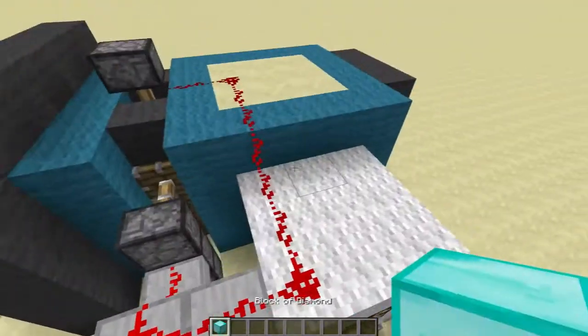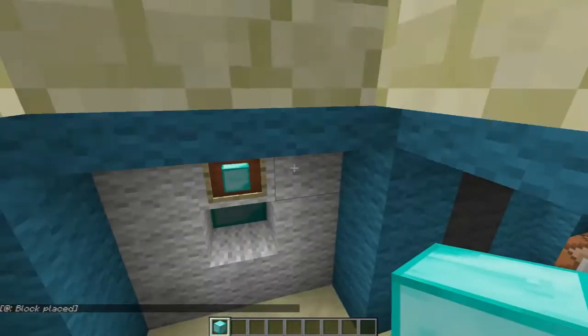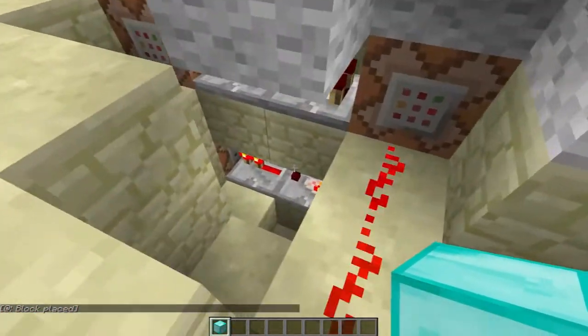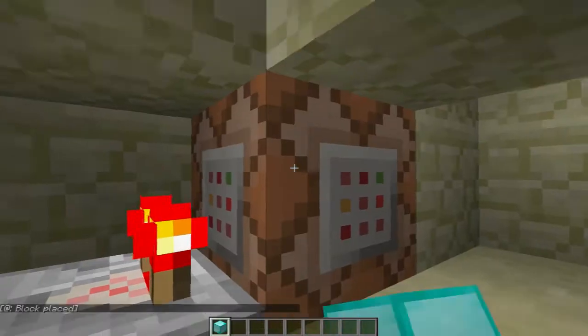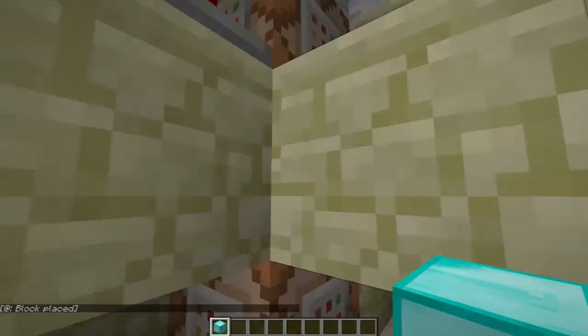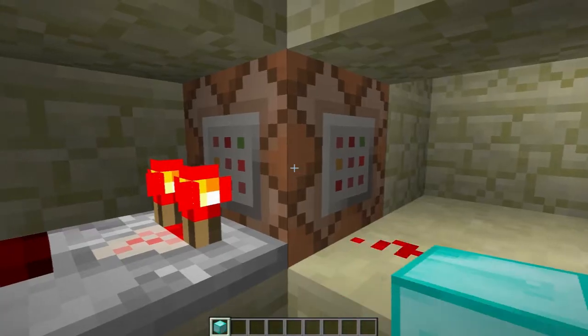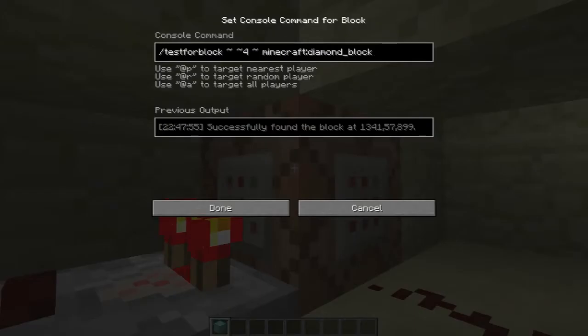If there is a diamond block, it'll go ahead and run the next command block, which is going to test if there are four blocks above — and the only reason it's four is because it's lower than this one. If there's a diamond block — and this can be any block you want; I can change it to wool, sandstone, any block you want.